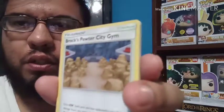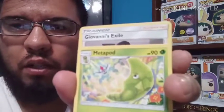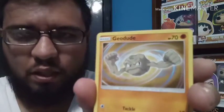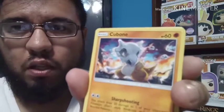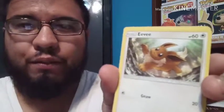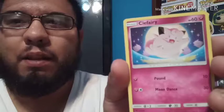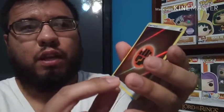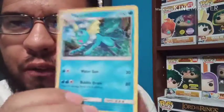Thunder energy, Brock's Pewter City Gym, Metapod, Giovanni's Exile, Ekans, Geodude, Cubone, another Eevee — oh my god, I would love to pull any of the shiny Eeveelutions, that's gonna be a big must for me. Clefairy. A reverse fighting energy. And for our last card — oh, oh my god, okay, thank you — we have a holo rare Vaporeon! That's definitely going in my evolution collection.